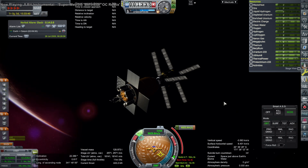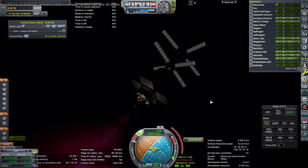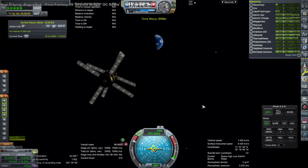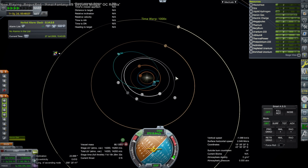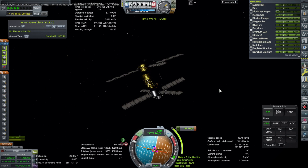Here we have the final bit of boost with the Fuji stage, and then we're back on the ions — but in this case we're on escape already, which is a good thing. During time warp I'm using the ion engines on the way out, and even in solar orbit I'm continuing to burn on my way up to Saturn orbit. The orbit continues to get extended and then I do a midcourse correction.